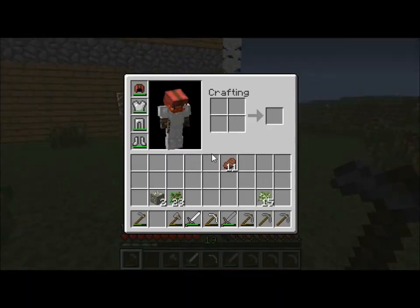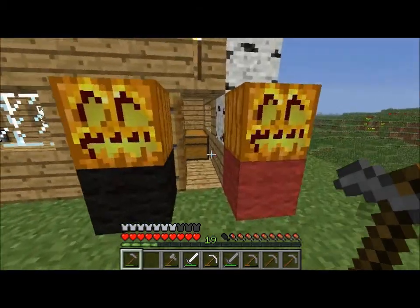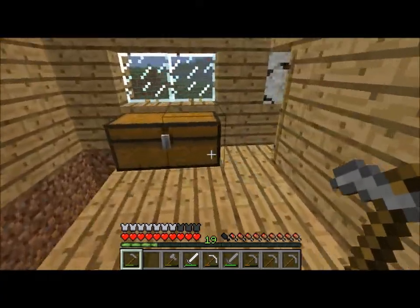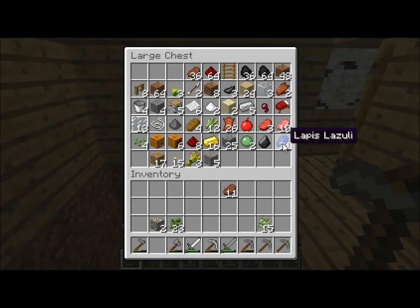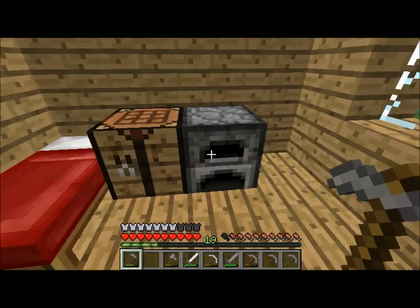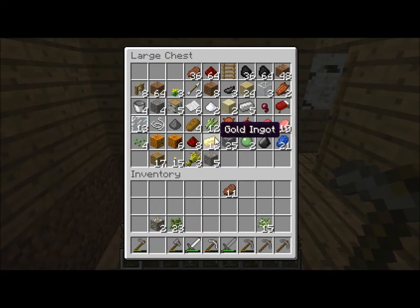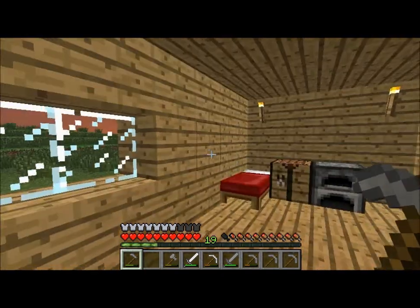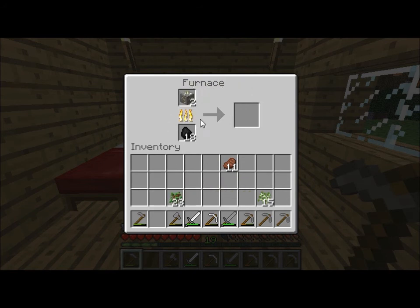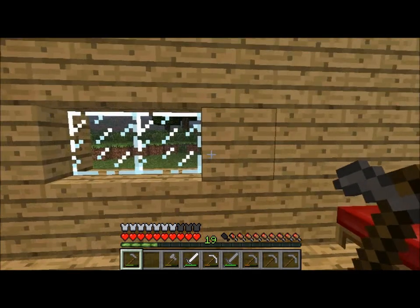That's basically the whole thing with the tree farm — it's a pretty short episode. This is what the lapis lazuli makes. These are the slime balls I was talking about when I killed that slime before. We got a stack and a half of redstone basically. And I got some gold ingots, which is what the gold ore makes — you just put the gold ore on top of the coal and it starts making gold ingots.